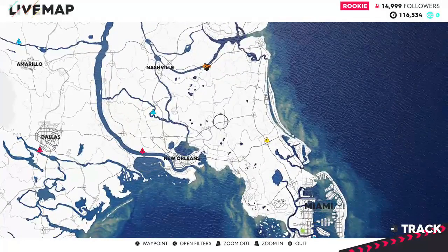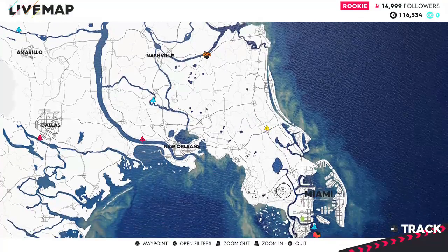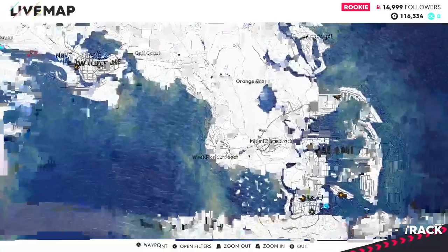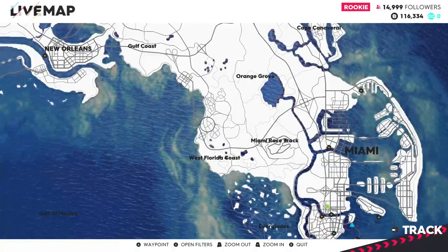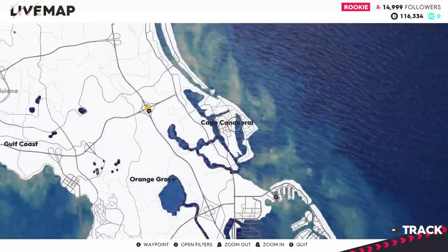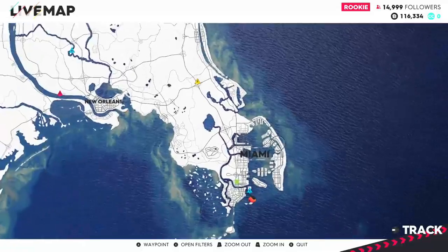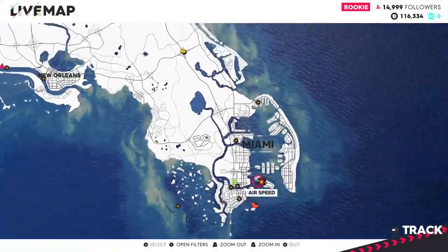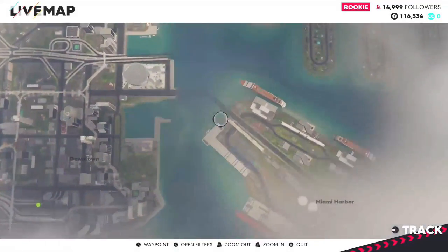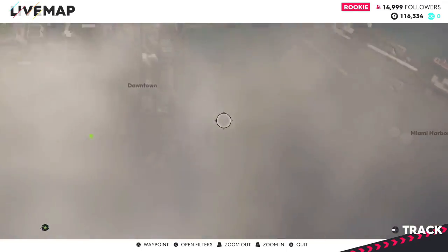Just looking at the map — I live in Florida — this does not look like Florida. Lake Okeechobee is not this far central; it's more down here, closer to Sebring. They call it Miami Racetrack, whatever. They got Cape Canaveral right, but Miami isn't that far apart — that's like 100 miles. They do have the proposed Formula One track, which goes around the American Airlines Arena through this little zone you can't really see because of the clouds.